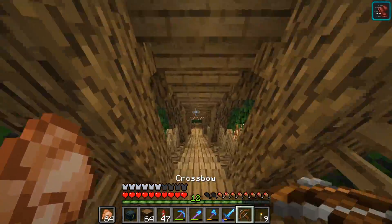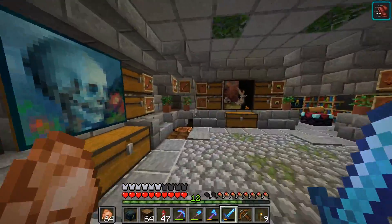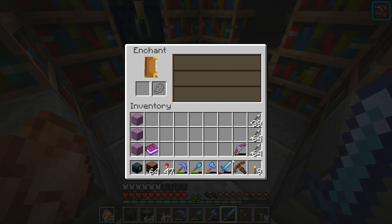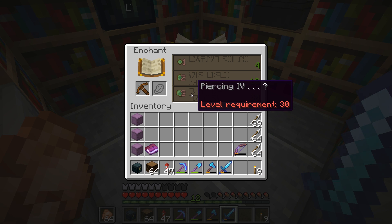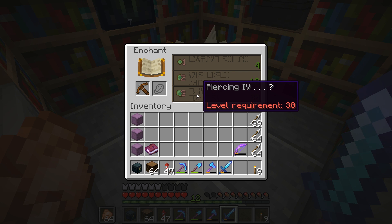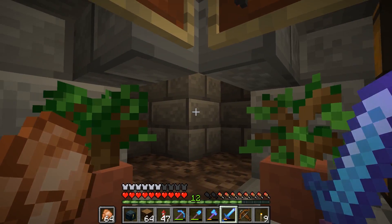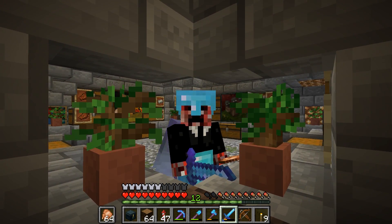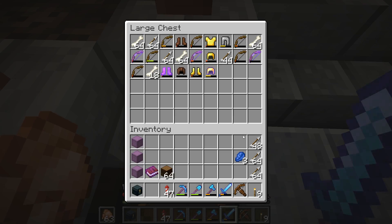Hopefully we'll get some brand new enchantments on it. We're heading down to the skeleton spawner to do a quick AFK session. There's our skeleton spawner and our supply of arrows. I don't know if you can put Infinity on a crossbow — I've got a feeling you can't, but let's see. We're at 30 levels now — that's looking pretty good. Let's get back to the enchanting table.